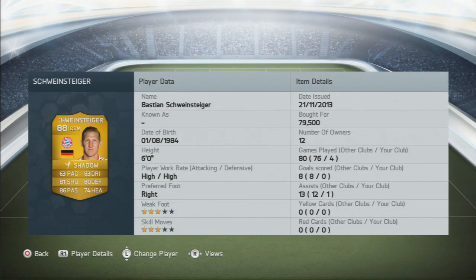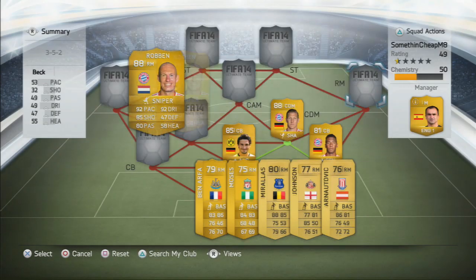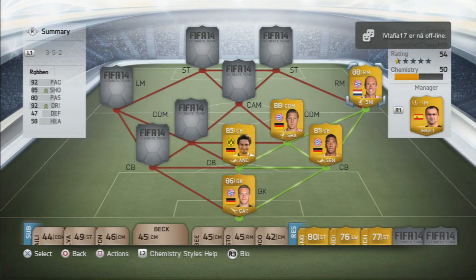Moving into the midfield of the Bundesliga side, we have Bastian Schweinsteiger, which I bought for 79.5k. He's maybe a bit too slow but he has some insane shots and is pretty solid defensively. The only issue is his high attacking and defensive work rate, which makes him tire quickly. Then at right mid we have Robben, who plays best in a formation with a right forward or right winger, and he has high-low attacking and defensive work rates.